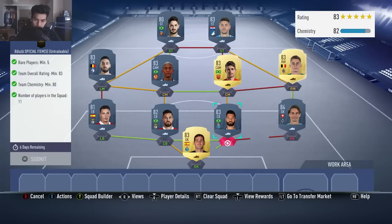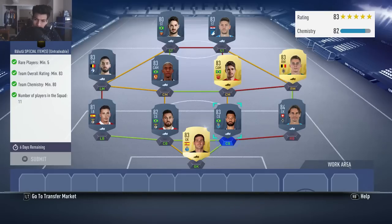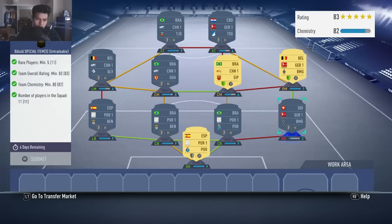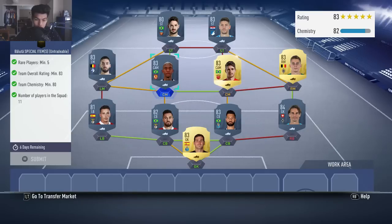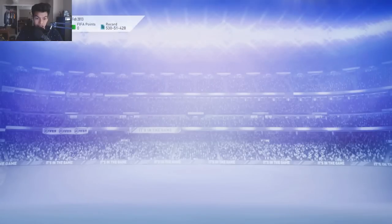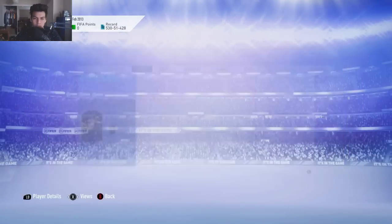Very easy, very cheap squad to complete. Let me know, guys, if this video did help you in any way, shape, or form to complete your SBC. I believe you don't need any position modifiers or loyalty, but if you do need one position modifier, just go ahead and change one of these CAMs to a center-mid, or switch Thorgan Hazard from a right wing to a right mid. It should cost you like 200 coins. But yeah, it's a very good card — now that I actually look at it, I think it's actually valid for coins.